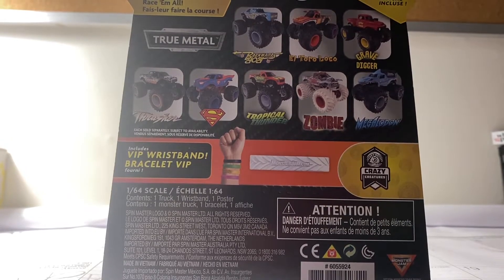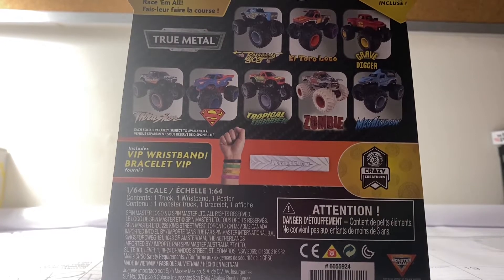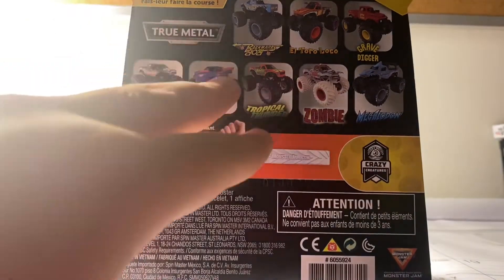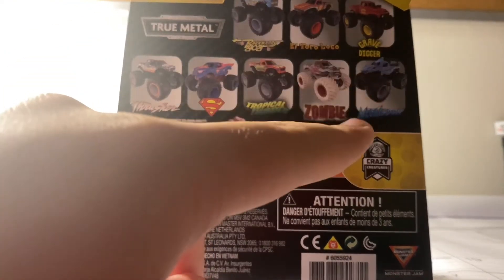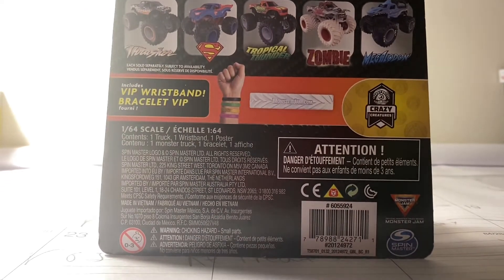So here's a look at the trucks on the packaging: Backwards Bob, Rikosotor Loco, Red Primer Gravedigger, Thrasher, Superman, Tropical Thunder — which I both have — Zombie, Boneyard, and the Ride Trucks Megalodon, the chase piece. So which truck do you guys think it is? You can already tell from the title, and if you know your Spin Master — which truck is not on the back?